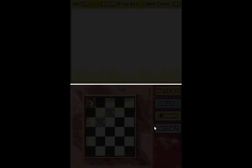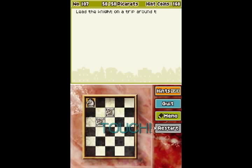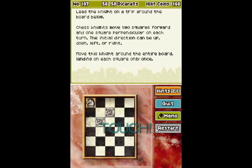Lead the knight on a trip around the board below. Chess knights move two squares forward and one square perpendicular on each turn. The initial direction can be up, down, left, or right. Move this knight around the entire board, landing on each square only once. Let's see if I can do this.